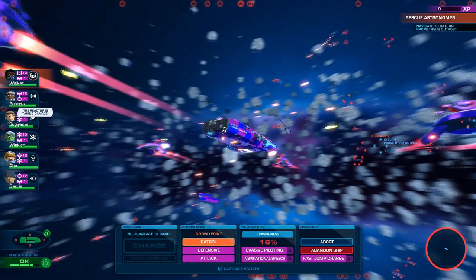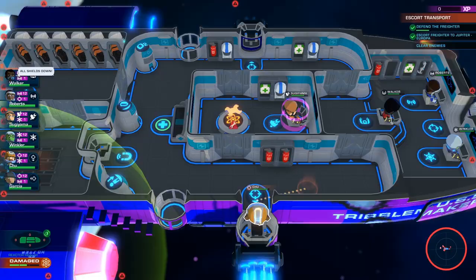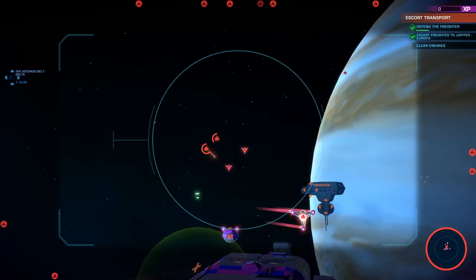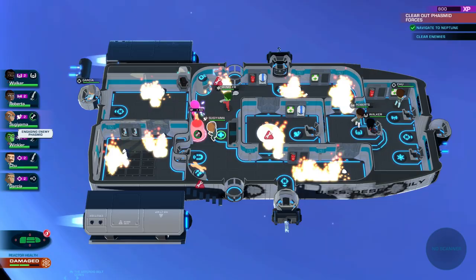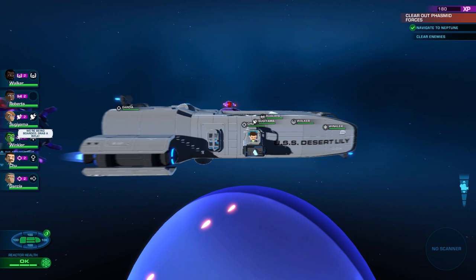Whatever you decide, this is where we get into the nitty gritty. Your crew won't do anything without your say-so, and you'll need to manage your priorities carefully. If you're under attack, send some gunners to your turrets and tag the enemies to fight back. You're bound to take some damage, so make sure you've got someone putting out fires and handling repairs. Let the Phasmids get close enough, though, and they may board — in which case, you'd better hope you added weapons racks close by.